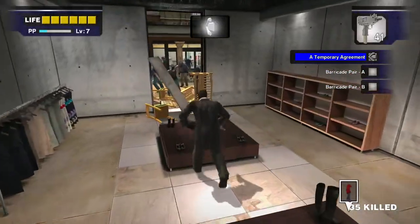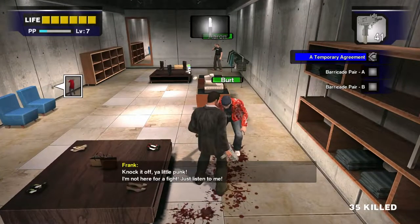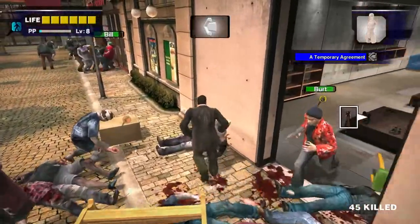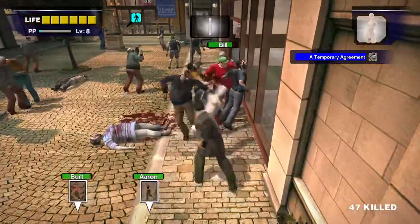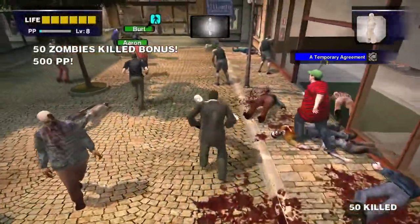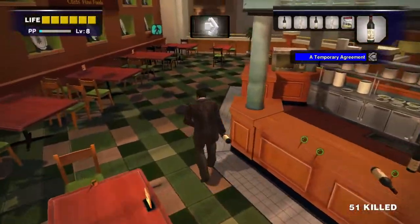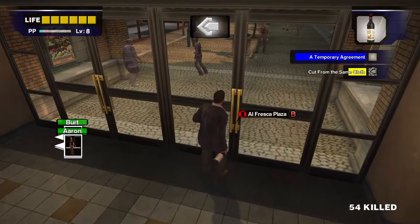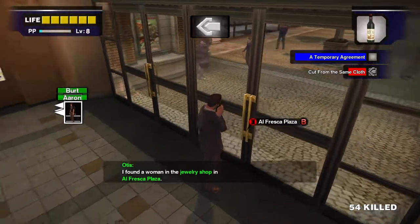You just need to hit Bert about five times but don't do too much damage to him. They will both eventually join up with you. Escort them back to the food court — use the mannequin torso here and just make sure that none of them die. Eren can actually kill himself so be extra careful with him. Get them to the food court and heal them up with wine. Then wait in the food court for about three minutes and you'll get a call about a woman in the jewelry shop.